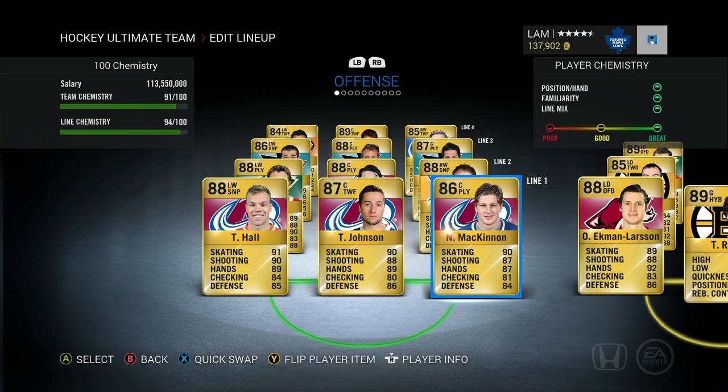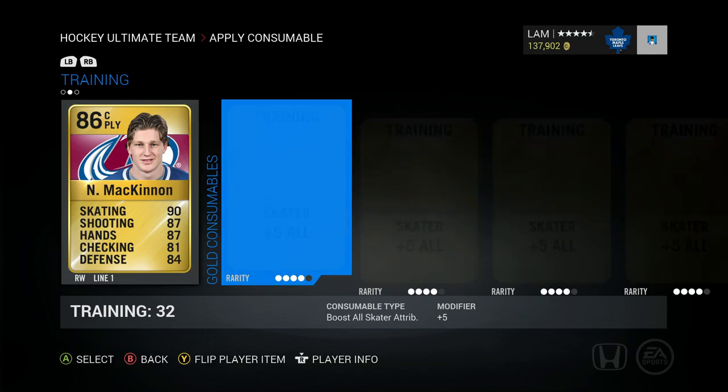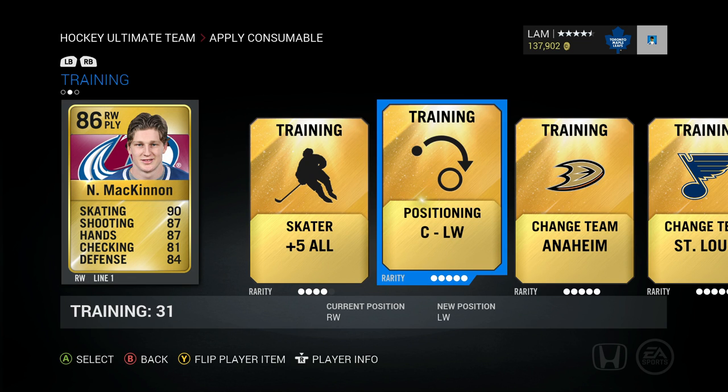Here is a different scenario. On your team, you might have a player out of position in one of your lineups. Every offensive lineup should have a left winger, a centerman, and a right winger. However, if you want to move a player to a different position but still achieve perfect chemistry, you can apply a position change card on that player. Position change cards can be pulled in gold packs or bought from the training section in the marketplace.